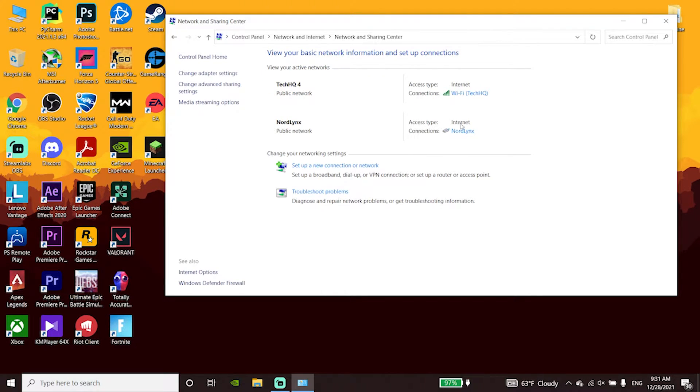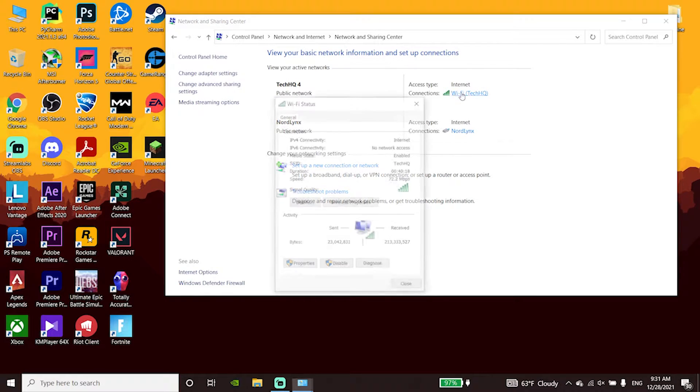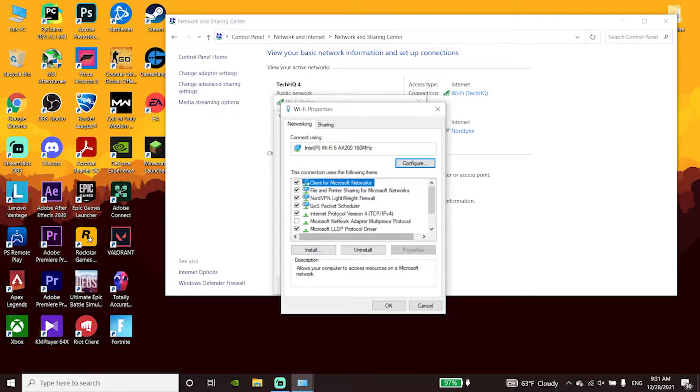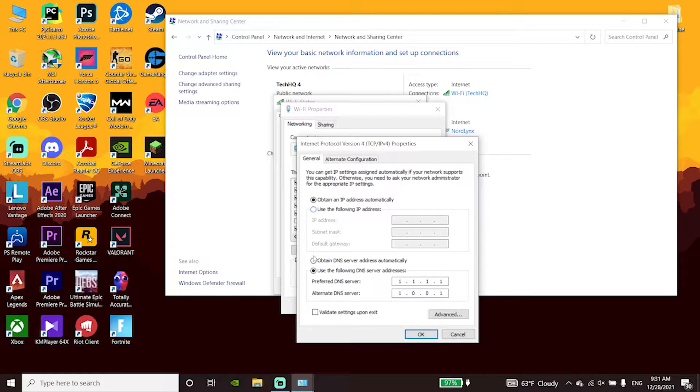Now double click on your internet connection, then go down and click on Properties. Go ahead and double click on Internet Protocol Version 4, or IPv4, then go down and check the option 'Use the following DNS server'.